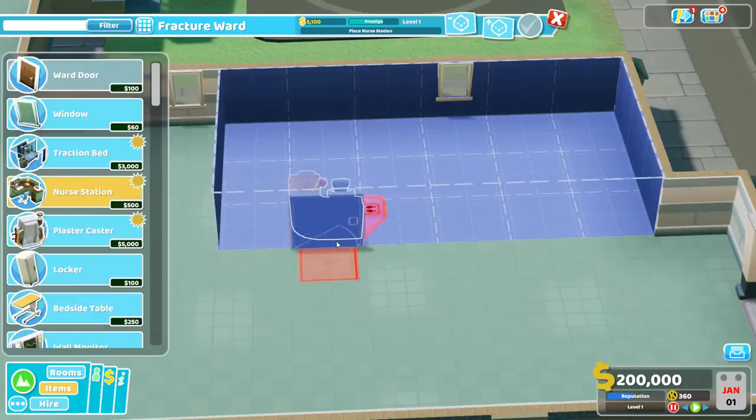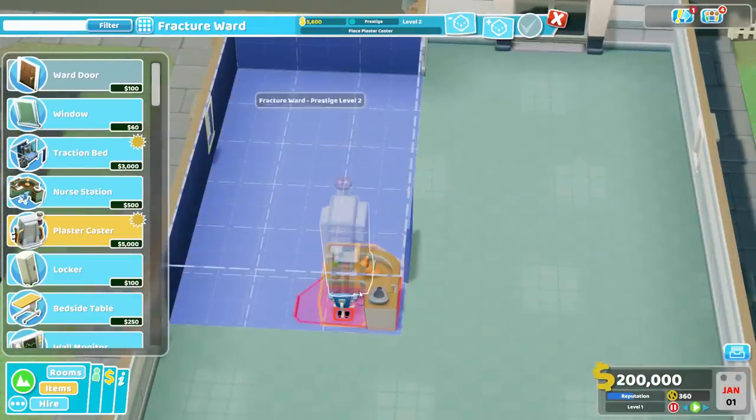Now, for the nurse's station. The nurse's station is actually going to be a bit more tactically placed compared to the ward proper — the power ward, I should say. And I'll explain why in a moment, but what we're going to do is rotate it around like that, and place it to the left of the door with the little nose of it pointing upwards towards the other side of the room.